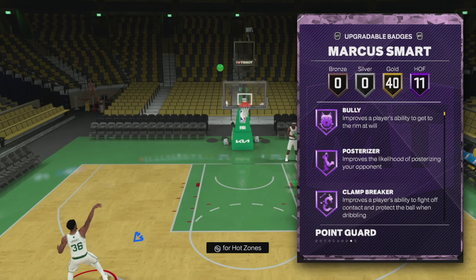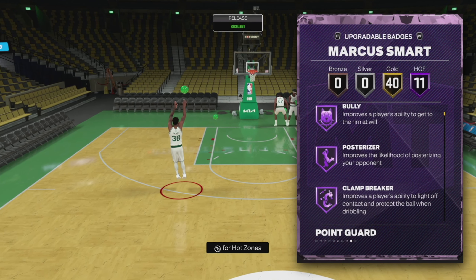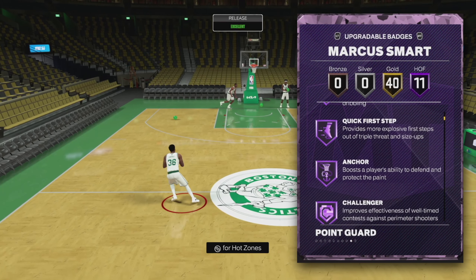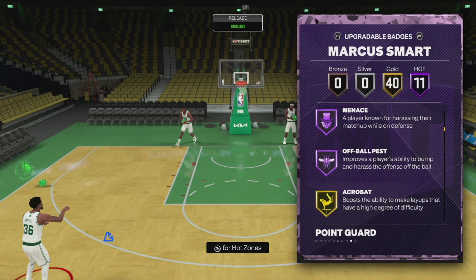As defensive player of the year, he's getting max on all the good defensive badges. He's coming with 11 Hall of Fame badges: Bully, Posterizer, Clamp Breaker, Quick First Step, Anchor, Challenger, Clamp, Glove, Interceptor, Menace, Off-Ball Pest.